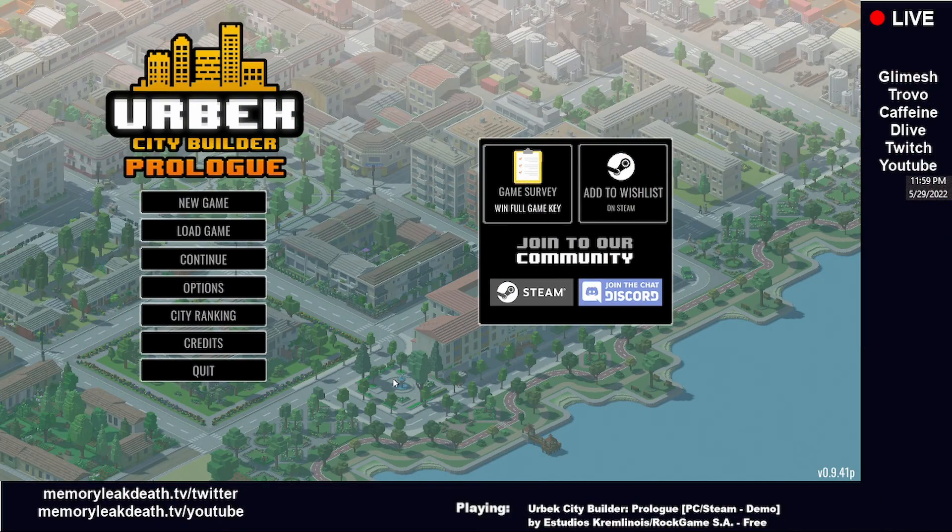I'm sorry it's taken me so long to get to it because it looks like a really cool game. I'm digging it. This has been Urbex City Builder Prologue — it is a free demo right now out on Steam, created by Estudios Kremlin Noir and published by Rock Game SA. As always, I'll leave links down in the description so you can do your own due diligence. Thanks so much for watching, everybody, and I will see you next time.